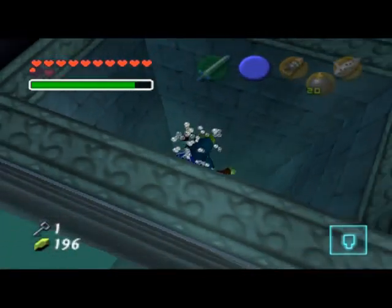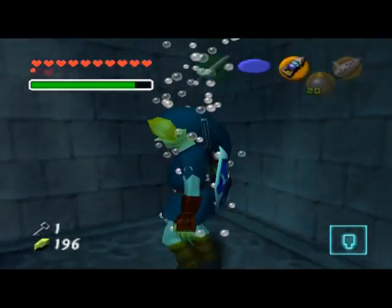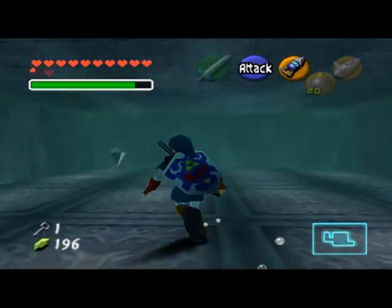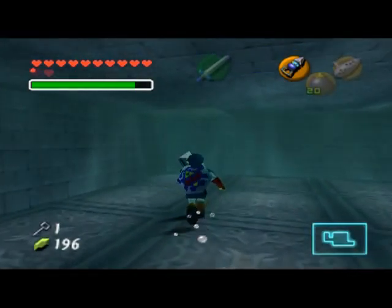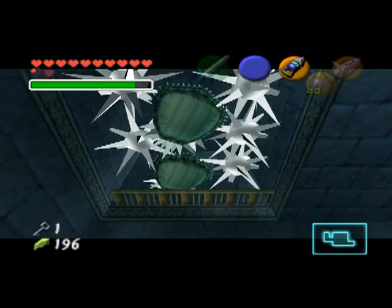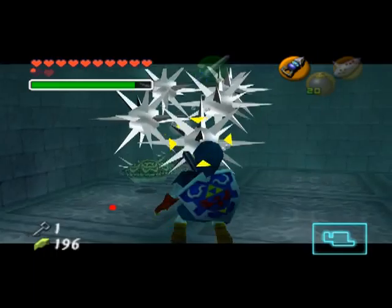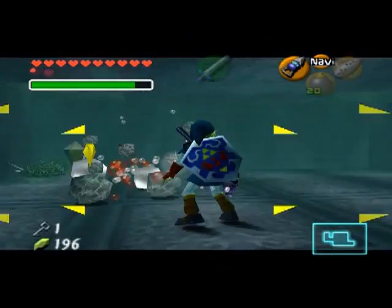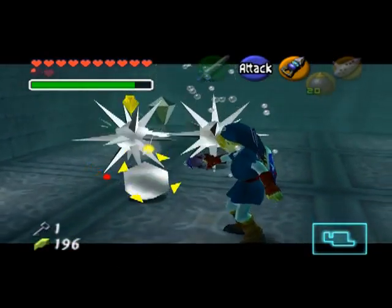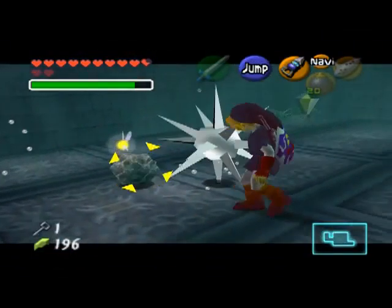Heading on down, making progress. I feel so relieved right now because this is the hardest part to remember in this temple. I'm so happy to have it over and done with. Stand away and shoot this with the hookshot because you'll get ambushed if you hit it with your sword. Got a lot of stuff — just kill it all, it's the easiest thing to do. Just stay away from me, oh you jerks.